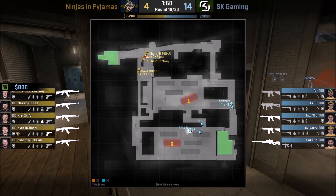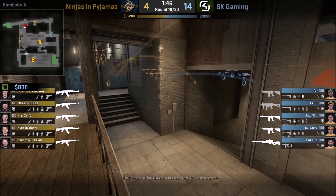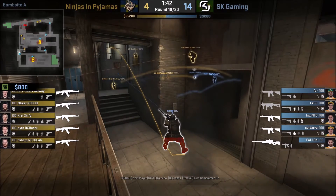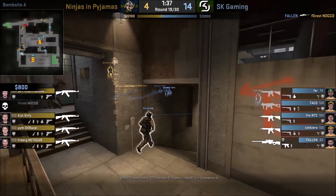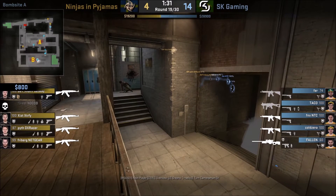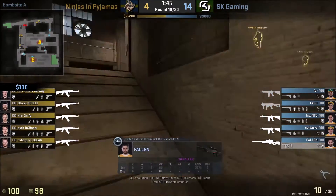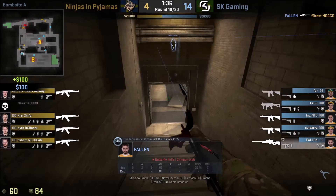Now we look at how Fallen goes aggressive with the AWP to get a pick and create a 4v5 situation. Here he goes into Brown Halls — though he'll go to different positions on the map as well. Being a very aggressive AWPer, he doesn't mind playing up close. He gets his kill, Taco throws a flashbang over the wall or smokes down lower, and this allows Fallen to get away. It now makes it a 4v5, giving CTs the numbers advantage and forcing the Ts — in this case NIP — to make the next move.